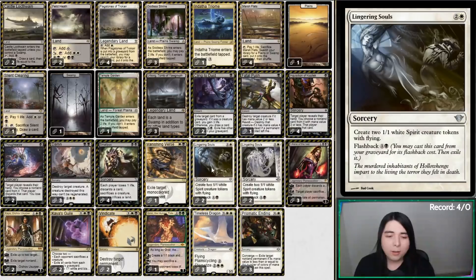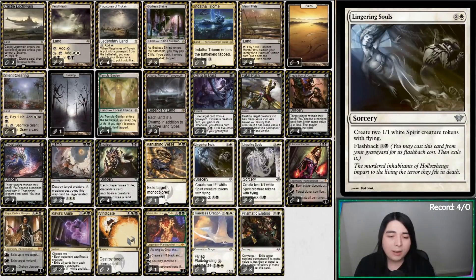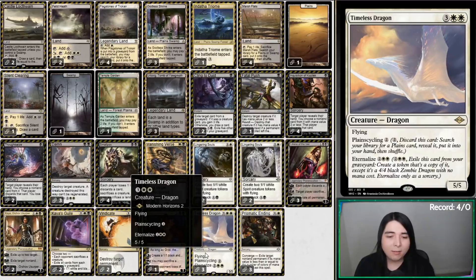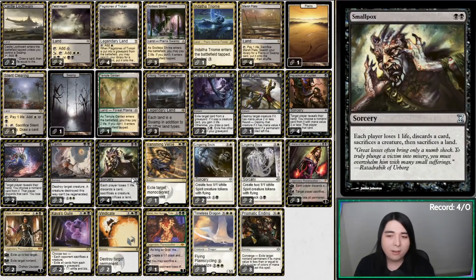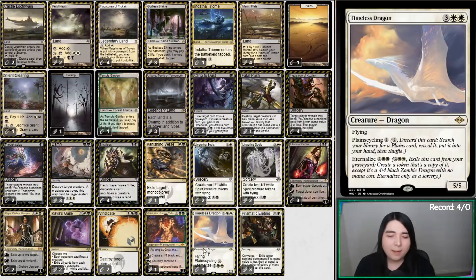Yeah, it's cool how Lingering Souls and Timeless Dragon were enough of a win condition on their own. I don't think I really have much else to say about this deck. Smallpox is always pretty average — it's never anything too special. I know people love it, but to me personally it's always just average — not too exciting. But Timeless Dragon is fantastic. Definitely trying this card out in the future and I encourage you to try it out as well. It's a new hot pick at the moment, so give it a try.